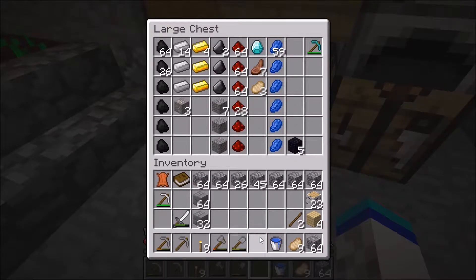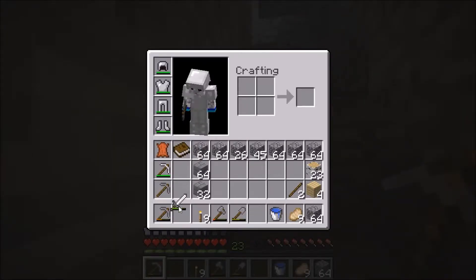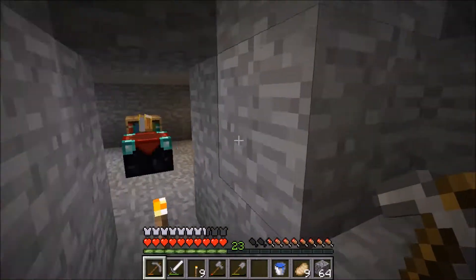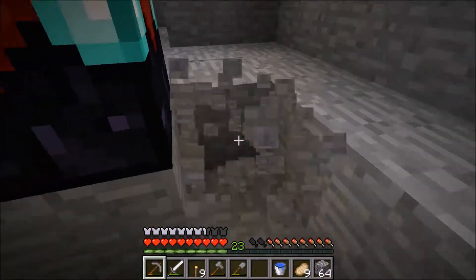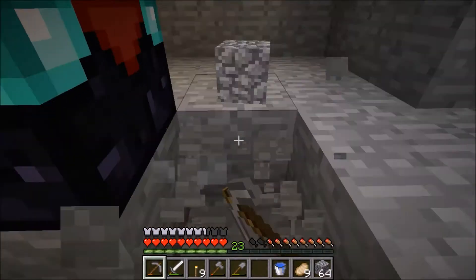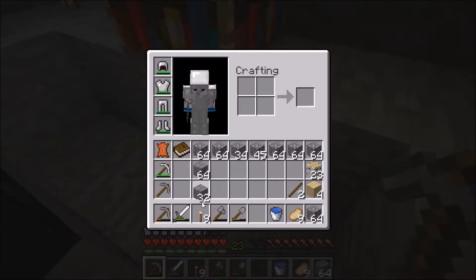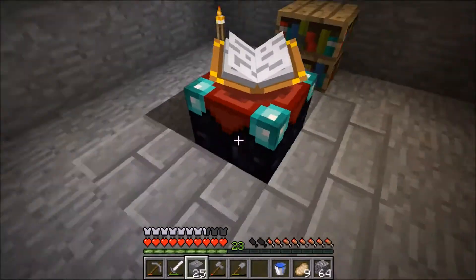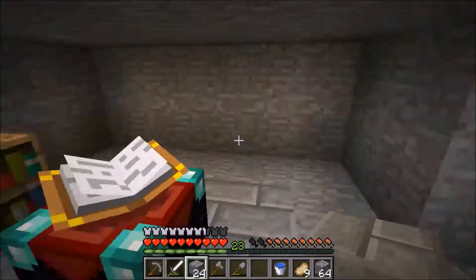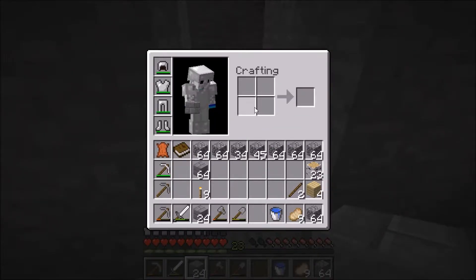I wanted to see if I could throw it in there. Well, we can make an enchantment room anyway. We can just have normal enchantments that are random. So let's just dig this out. Might replace this with something else later on — a glowstone, just something to keep it lit.